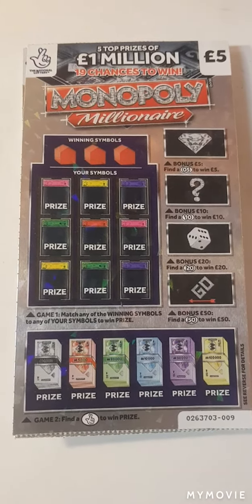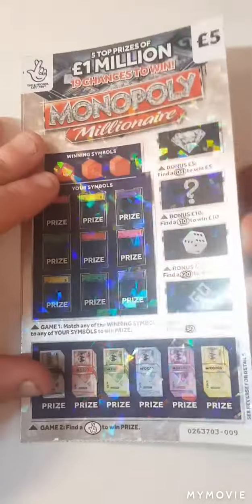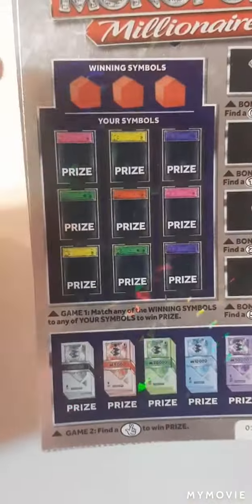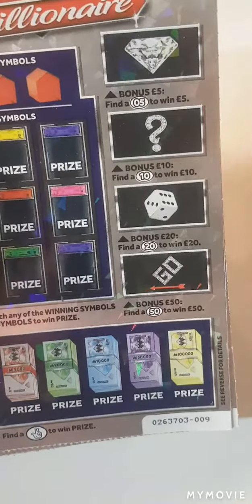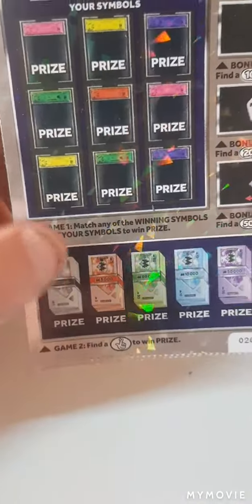Hi there guys, it's Mr. A-Scratch here. So we have two Monopoly Millionaires. We have to match our winning symbol. Find 5, 10, 20, or 50, or find the little fingers.